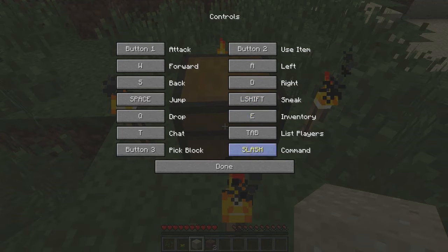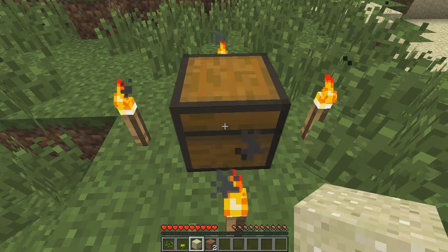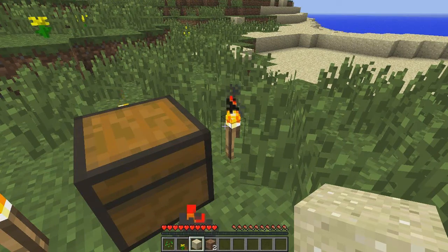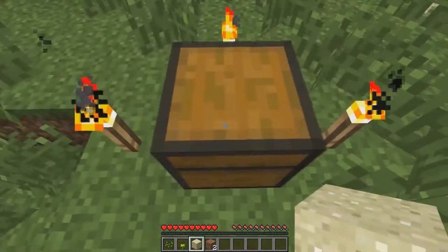You use your inventory, which we've been in. Slash you would use if you were in chat mode, and tab with list players, which we are in single player so it's not there. Typing slash does bring that up automatically too.